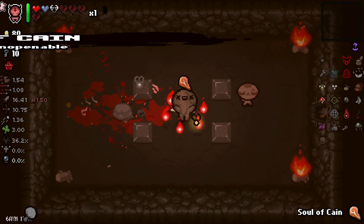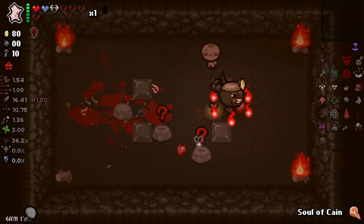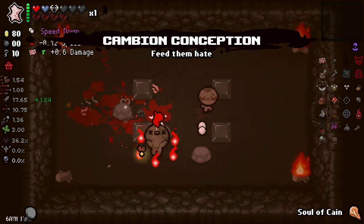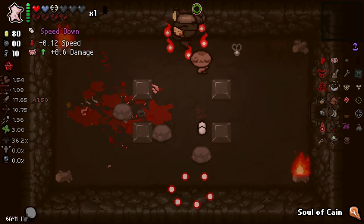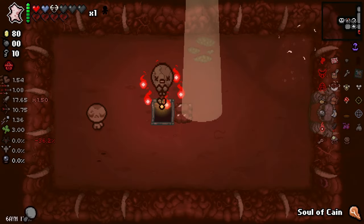Oh come on — Soul of Cain! It worked! This is why I got the items. They're good. I don't want the speed down — not speed down, anything but speed. Let's go down and I'll use Soul of Cain on the floor where I don't have Curse of the Blind.